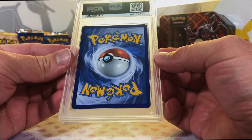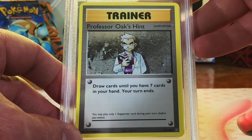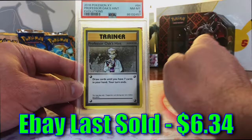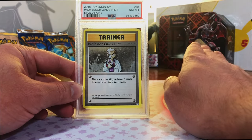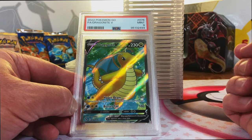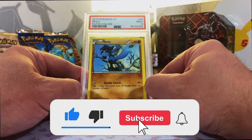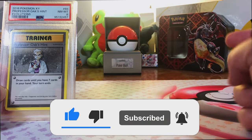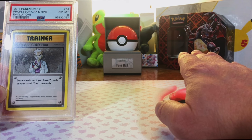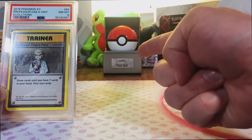Last card - I believe I know what it is. It's Professor Oak's Hint from Evolutions. This is an 8 as well. Near Mint 8 - okay, not gonna complain. We had so many awesome Gem Mint 10s. This whole return was worth it. Here are all the slabs that are up for grabs in the giveaway. If you want to enter, just subscribe to the channel and leave a comment down below with what your favorite slab was in today's return. Thank you so much for watching, and I'll see you on the next one.